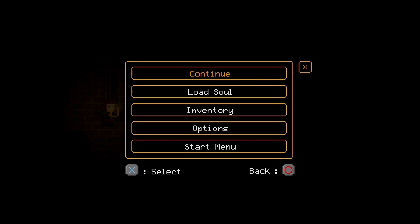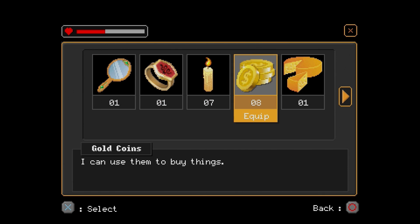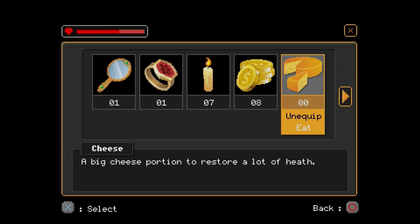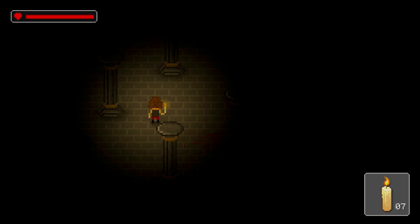I can actually hit Start on my inventory and eat a cheese wheel! There we go. And go back to equipping the candles, because I can't bloody see without them.